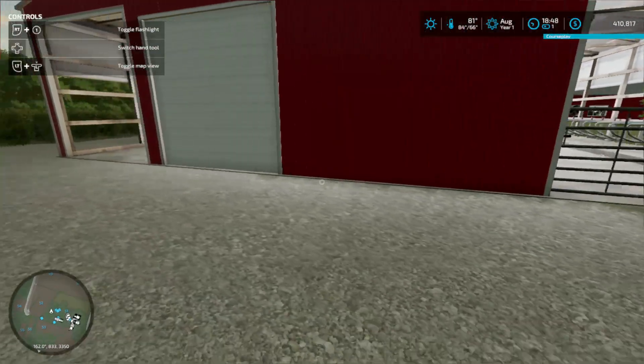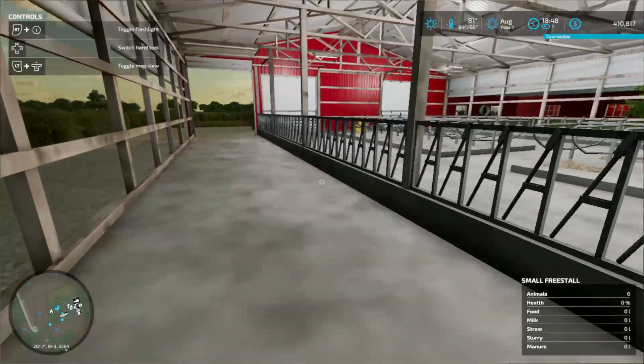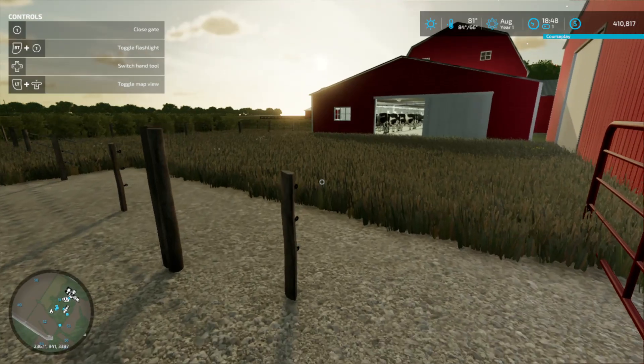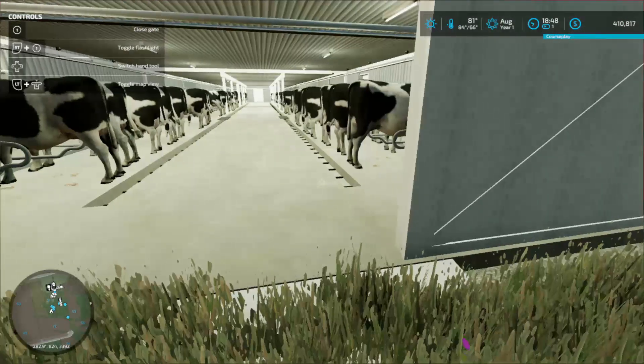Anything that's going to calve - dry or heifer-wise - will go into here. They'll get used to the free stalls and stuff. I gotta fix that, I knew that. But again, this is where I can move the cows back and forth.